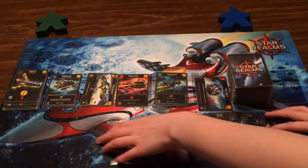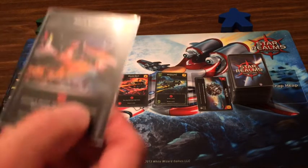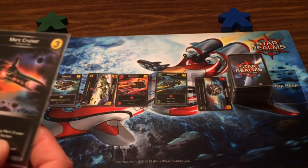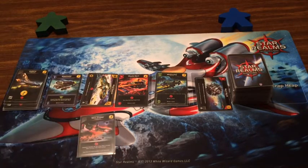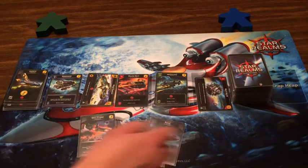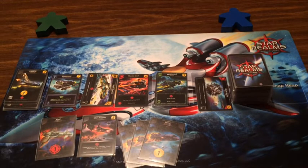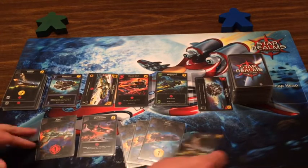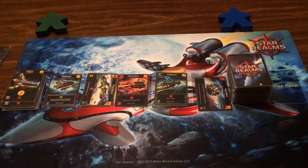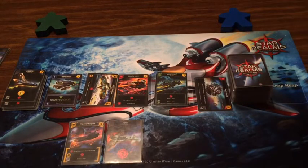I've got this shiny new Merc Cruiser — choose a faction as you play it. Unfortunately I didn't pull up anything else, so just the Merc Cruiser alone. That's five fight, hitting you for six total. I've got three left over but nothing I can buy off the trade row, so I'll take an Explorer. At least I hit you for six.